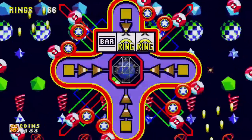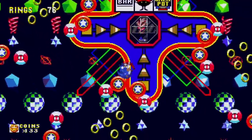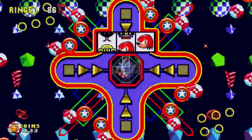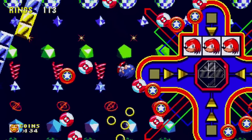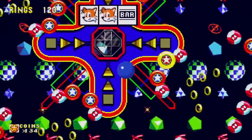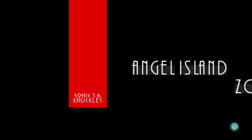The slot machine - we get two rings. I guess if we get an Eggman he might drain off our rings. We get triple Knuckles again - another hundred rings there. There are a couple of rings just floating around to collect too. I love the background with all the floating shapes. I want to see - can we get a triple Tails? Almost, almost. That was almost a big bad one, but either way we're back to Angel Island Zone.